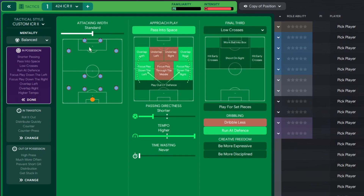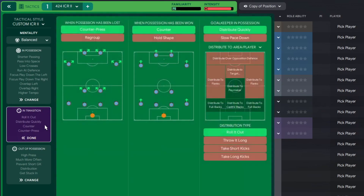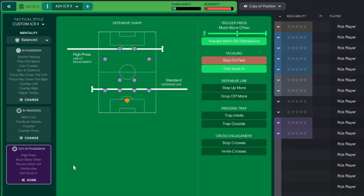Team style is a custom one - copy everything here. In possession: attacking and whipped standard approach play, pass into space, focus down the left, focus down the right, overlap on the right, overlap on the left, pass and drag, shorter tempo, higher time wasting, low crosses, run at defence. In transition: counter-press, counter, roll it out quickly. Out of possession: high press, standard line of engagement, standard defensive line, trigger press much more often, prevent short goal kick distribution.